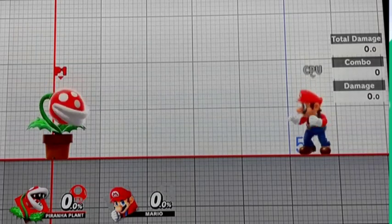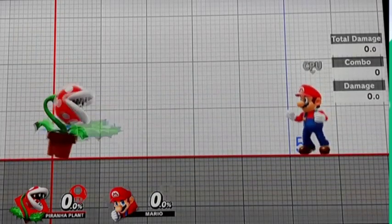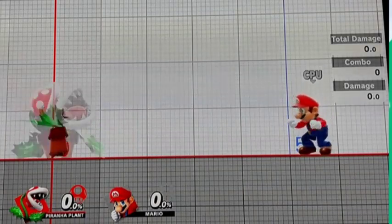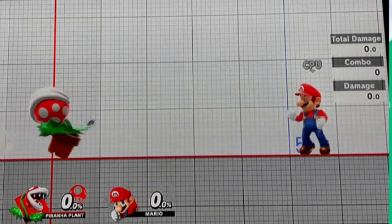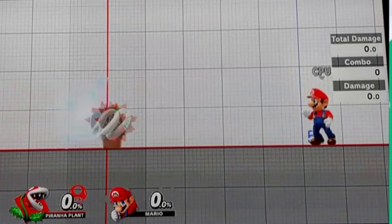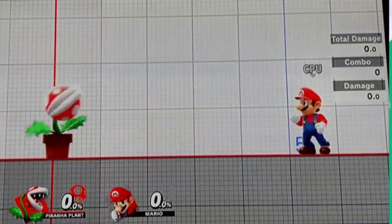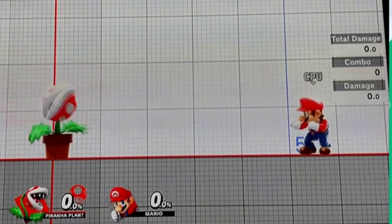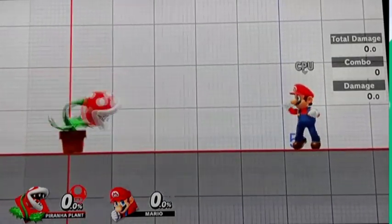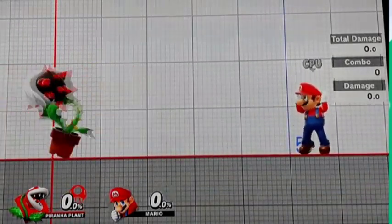Let's start with the basics. His standard basic attacks mainly use his leaves as his own attacks. For tilt attacks, he'll use his own head for biting — that's his up tilt, down tilt, and side tilt.